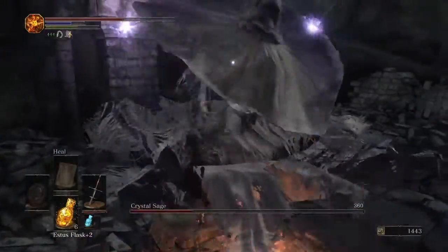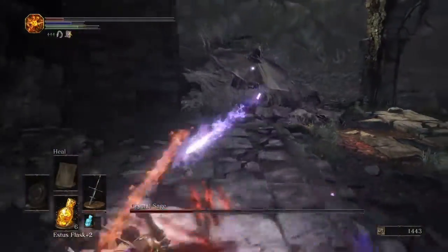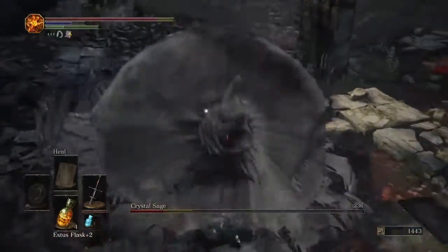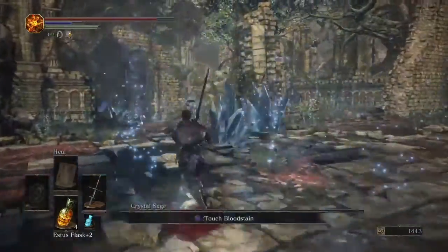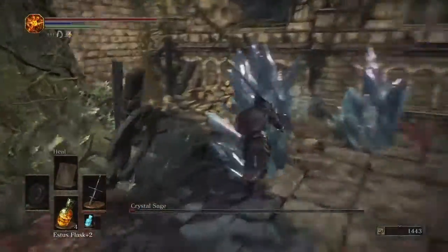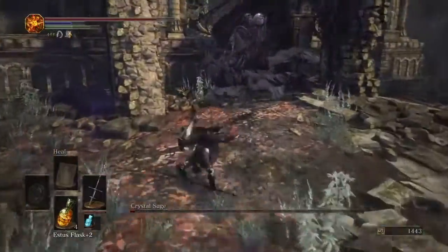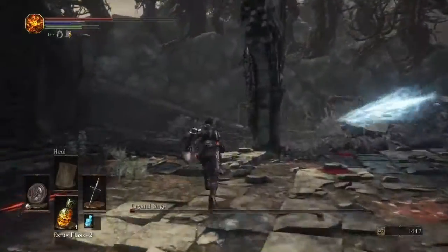If there are one to two crystals left — the two on his left side — then he cannot teleport. And for some reason, you can parry the Crystal Sage, which is very weird to be honest. There is a high chance that he'll spawn right where I killed that clone.